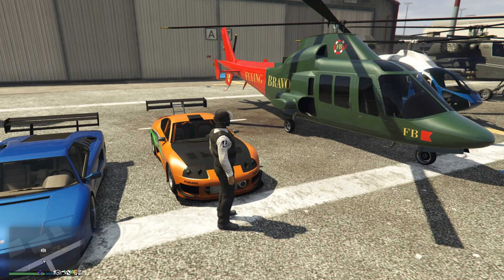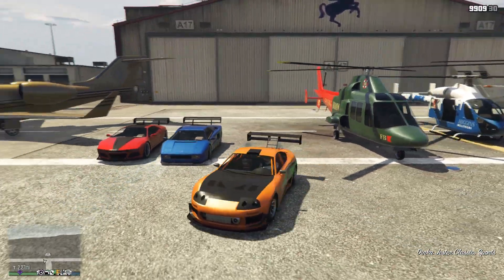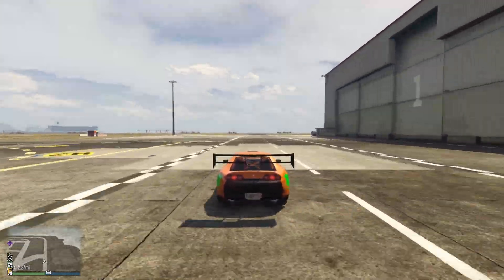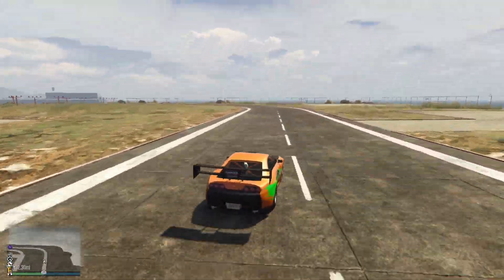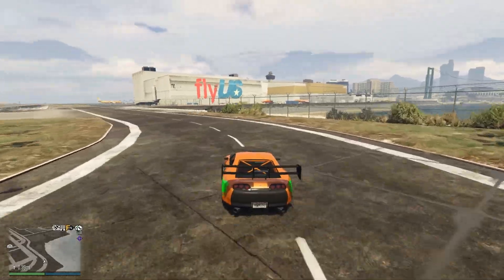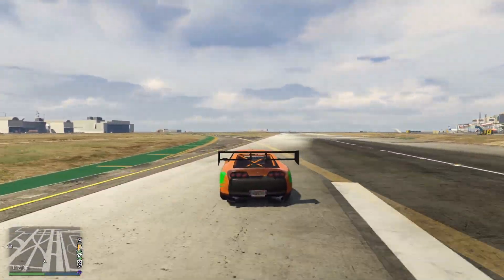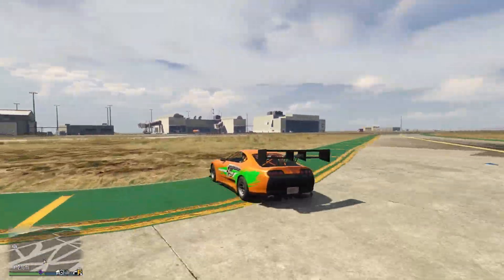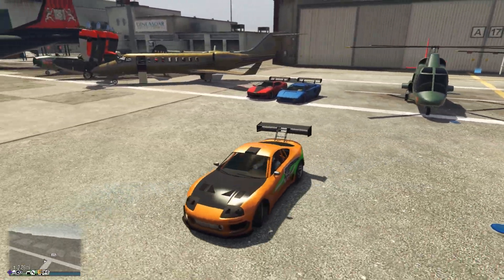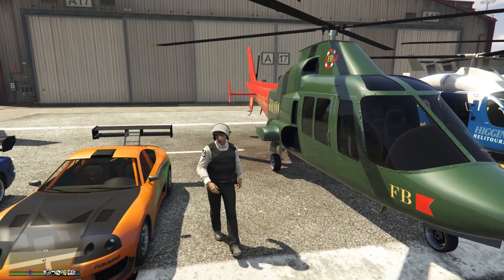With the two free vehicles out of the way, let's get into the discounted vehicles. First, we have the Dinka Jester Classic. Even though it has the classic name, it is still a sports car, and we all know what it's based off of — it's the Supra. I absolutely love the Supra. It's got pretty good handling for the sports class, and it has really good grip, giving it a decent lap time. Normally it's $690,000, this week it's $470,000 — pretty cheap, and literally 40-50 minutes of grinding or some payphone hits and you can get your hands on it.